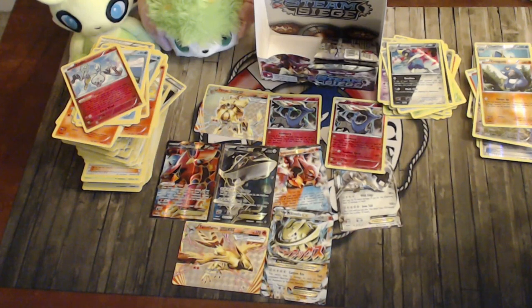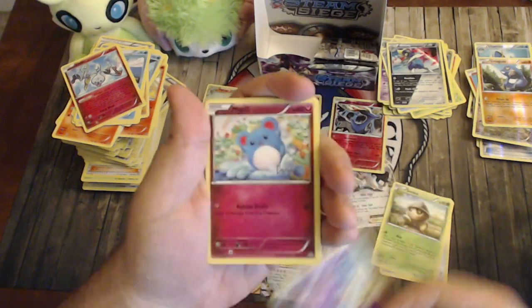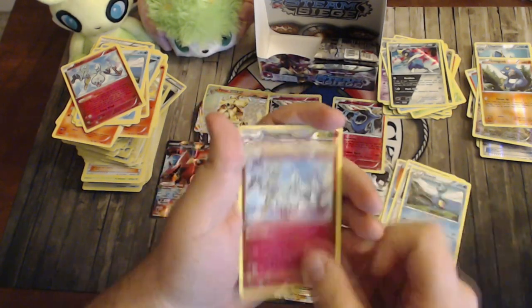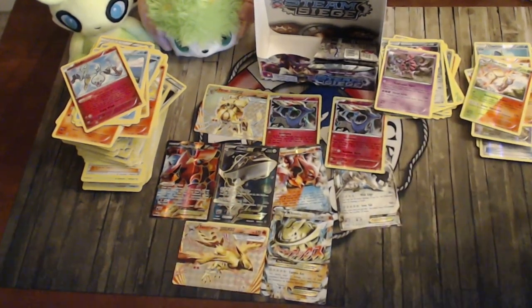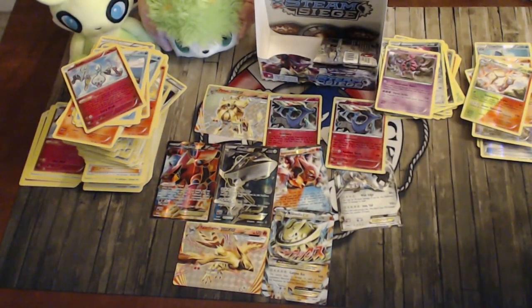Pack thirty-two: Fletchling, C-dot, Drifloon, Marill, Shellos, another Gardevoir Spirit Link, Klefki, reverse Volbeat, a reverse dual type, and Hoopa — I think that's the first dual type that showed up as a reverse besides the Volcanion full art. Pack thirty-three: Aipom, Clauncher, Fletchling, Pita, Drifloon, another Fossil, Jolteon, Drifloon, reverse Hoppip, and Galvantula.